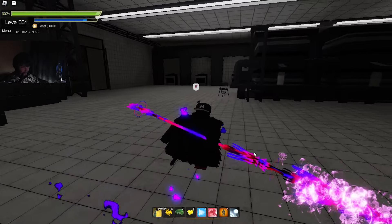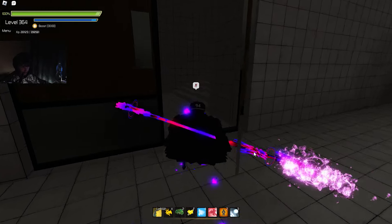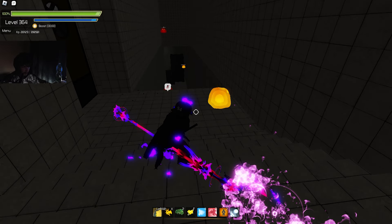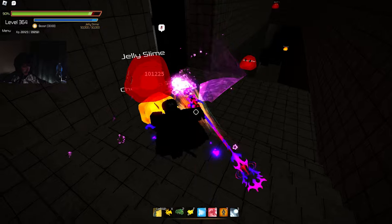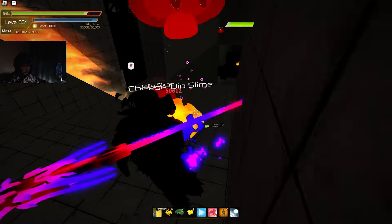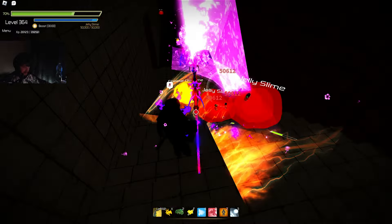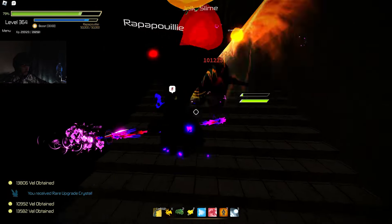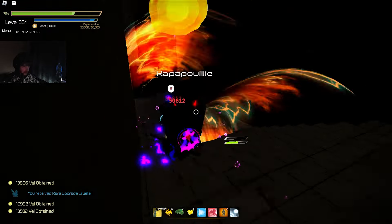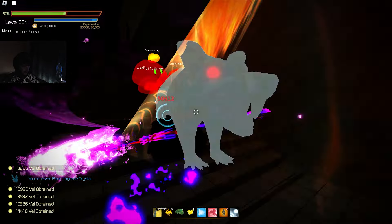Oh, it is a kitchen. I guess that makes sense — Glutton's Lair. What are these — oh, slime? Okay so we're going back to the slime days. Oh there's a rat. Is this based off Ratatouille or something? Like, what?